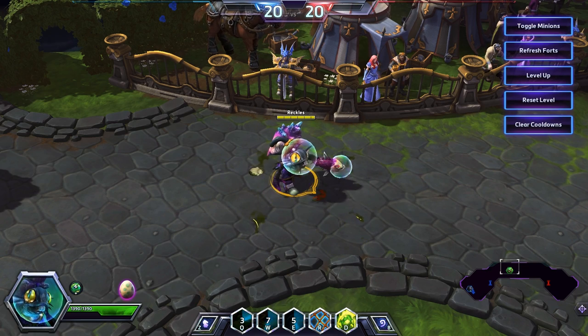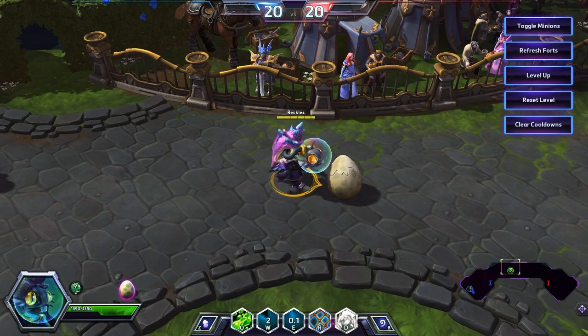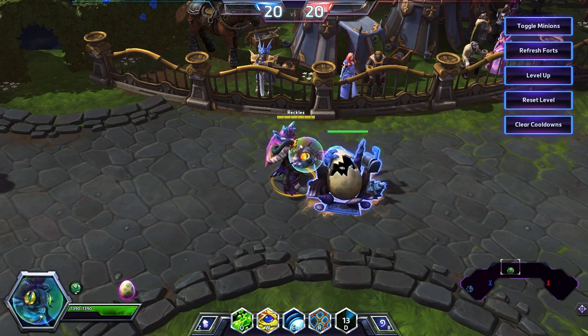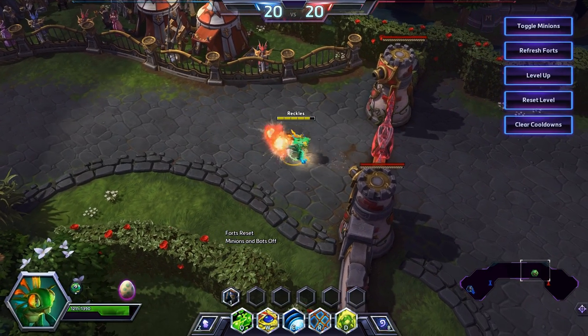There are 3 stages that you play Murky in during the normal game: level 1 to level 10, then level 10 to when you kill a keep, and then from when you kill a keep to when you win the game.